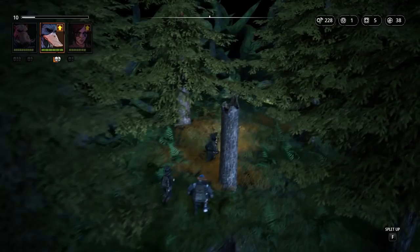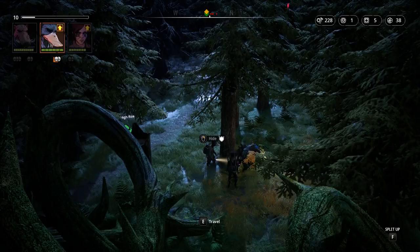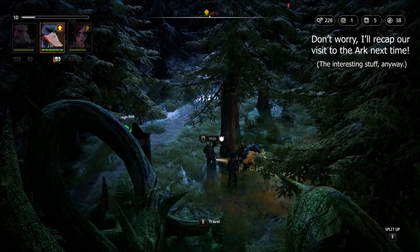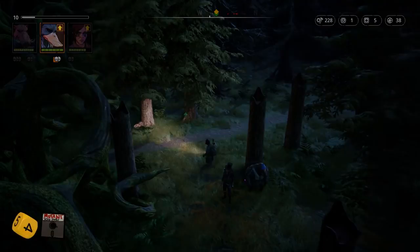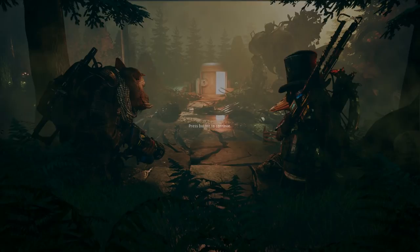Alright guys, we're past the 30 minute mark at this point, so let's go ahead and hit the pause button here. I'll head back to the arc to do some general bookkeeping and we'll pick up here next time as we take on another pack of ghouls and investigate the Fallen Angel. See you then! And remember, although I do love playing Mutant Year Zero, you can find out more about the game by visiting the official website, the official Facebook page, the official Twitter feed, or the store page over on Steam — as always, links are in the description.